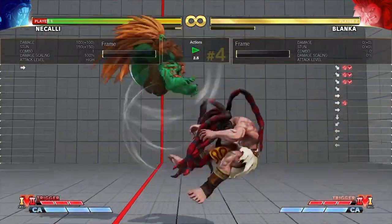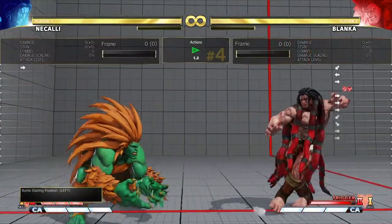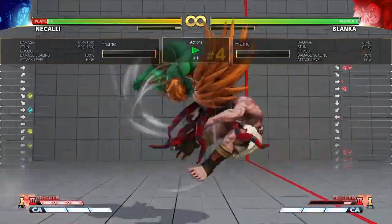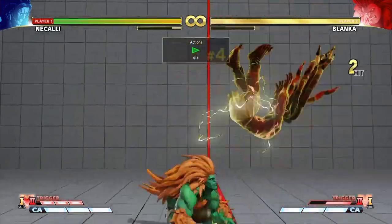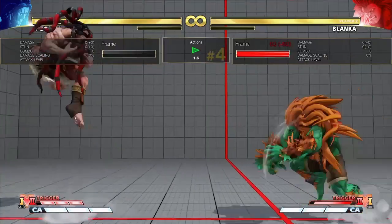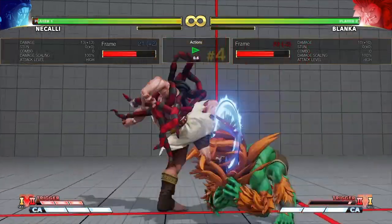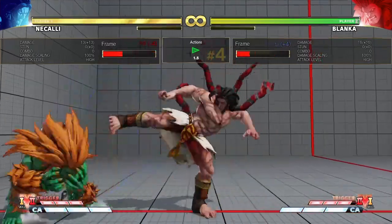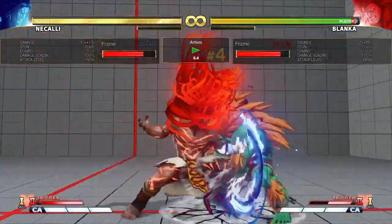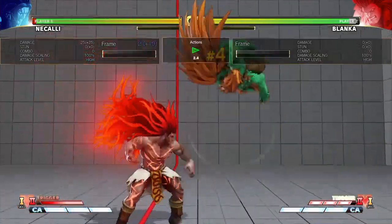His medium ball is plus one, so it's kind of even. But his heavy Blanka Ball leaves him minus two in your face. The mistake a lot of people make is they'll stand next to Blanka and try to jump away to escape his V-Trigger, and they get clipped. What you have to know is: if he does the heavy ball — which you can identify by its speed, and this applies to EX as well — he is minus two. Only the light ball is advantageous for him.